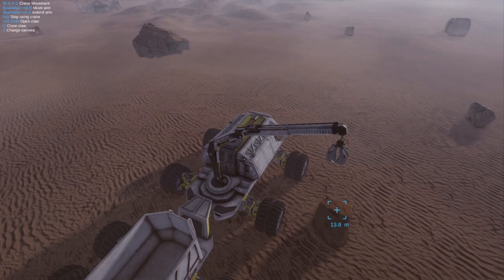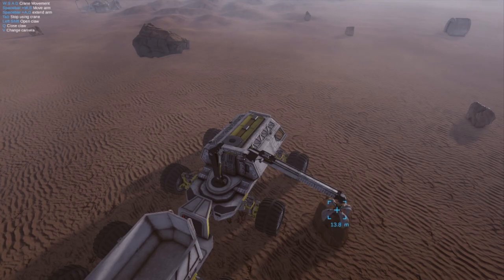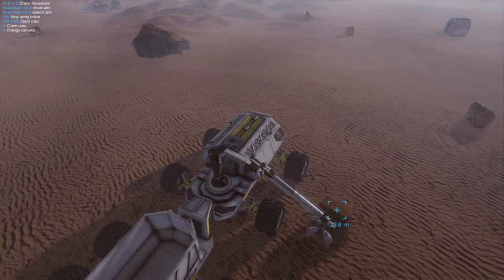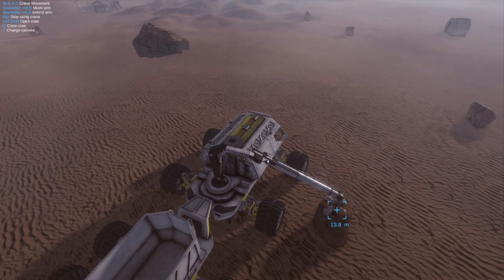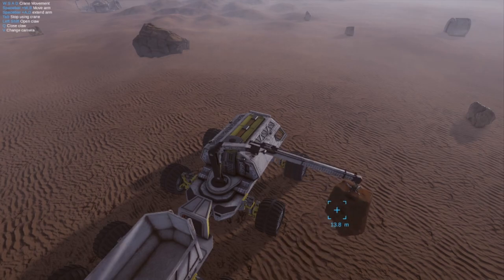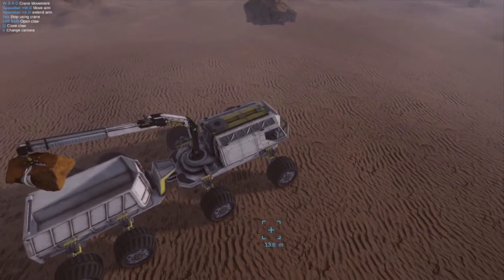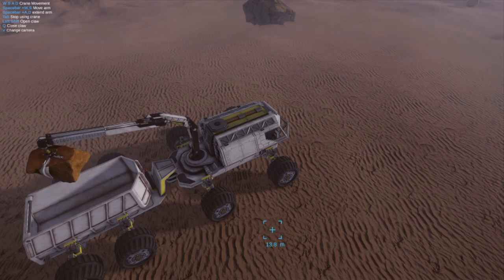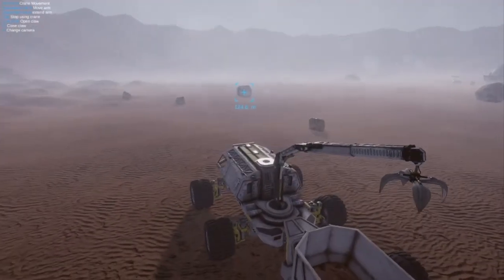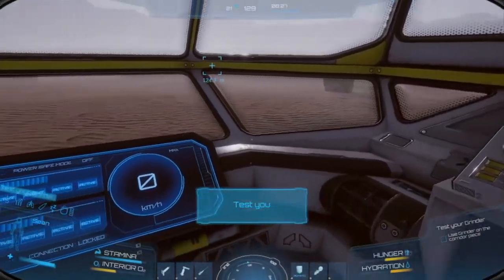This is a bit tedious to get used to. Now we're there — close the claw to pick up the rock, hold Shift to open it and drop it into the container. Once the rock is loaded, hit Tab to switch back to driving. We've got our next waypoint — we need to test out the grinder.